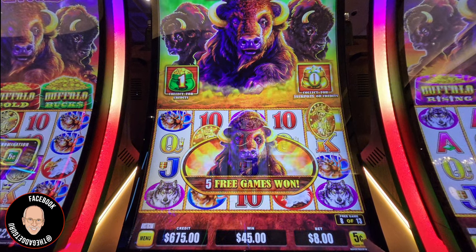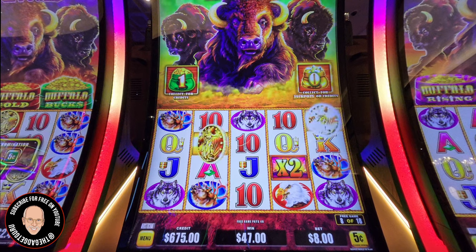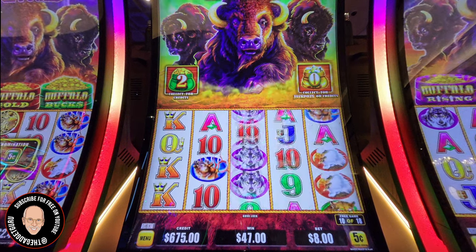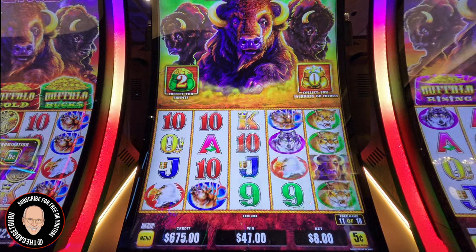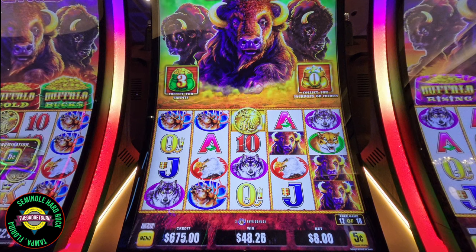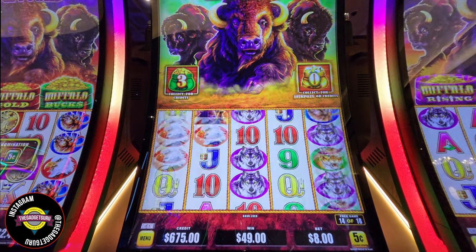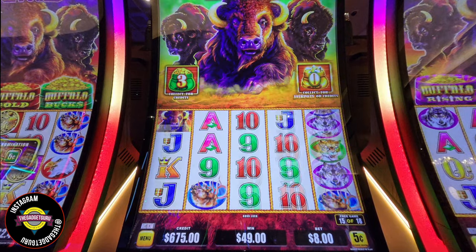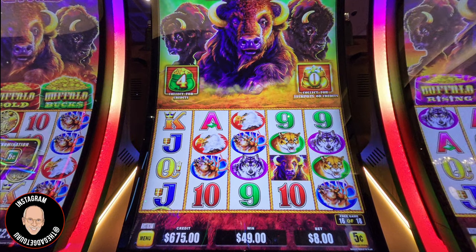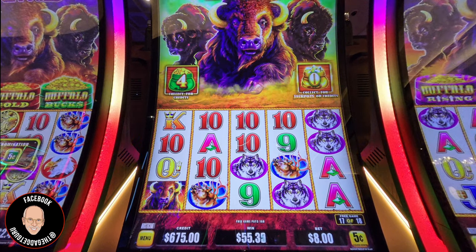We have more game — we're game eight of 13 now. We like that, gives us more of a chance to get something. On the green one up top it says 'collect for credits,' and the gold one says 'collect for jackpot credits.' We got another collect for credits. I have no idea what that means — we're going to find out. Game 11 of 18. Another green money bag — I guess the green ones we should get rather than the gold. We're only at $49 here so far. I wonder if that's a multiplier based on your bet.